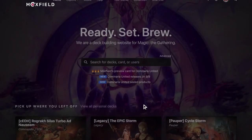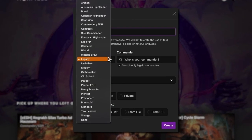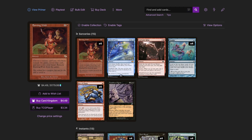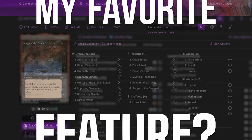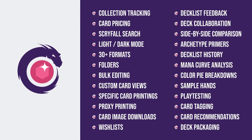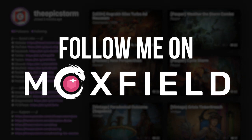Moxfield.com is the easiest way to build a Magic deck online. They support over 30 formats including Legacy and many other eternal formats. There are many options to view decks — text view, individual cards, mana value, card price, light mode and dark mode. My personal favorite feature is card tags so you can sort cards by function. Moxfield supports collection tracking, Scryfall search, decklist feedback, and so much more — follow me on Moxfield to stay updated on all my decks.